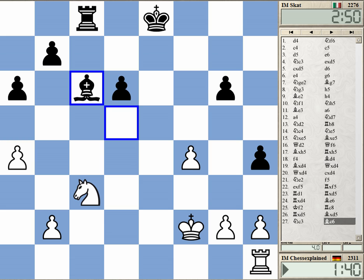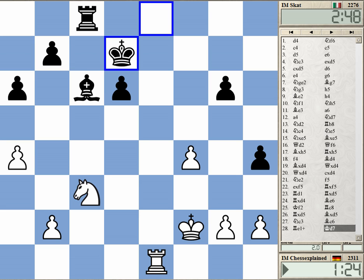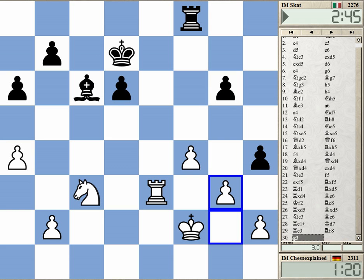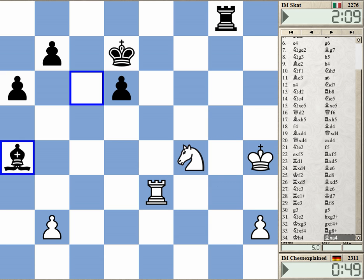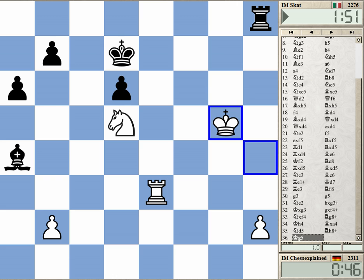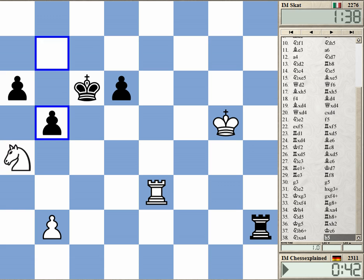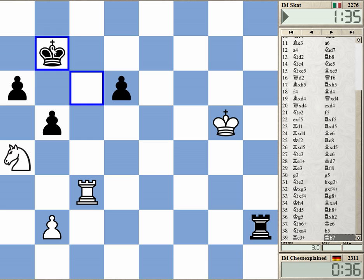Rook e3 was especially bad — I can give this check but it's not really helping. I need to do something else here; this is just terrible, running into the attack. Black plays g5 and now Black is probably close to winning. It was hard to understand why taking on h2 — you can simply keep your pawn, rook g8 or bishop c6; I don't really see what's wrong with that. Maybe the h-pawn scared him, but still — he gave away the bishop.